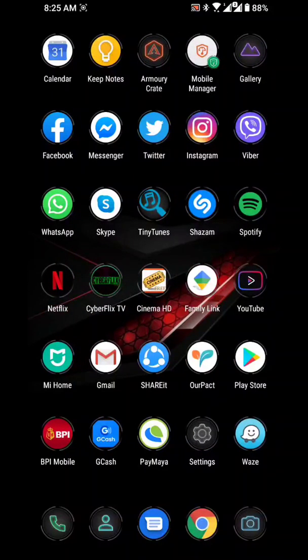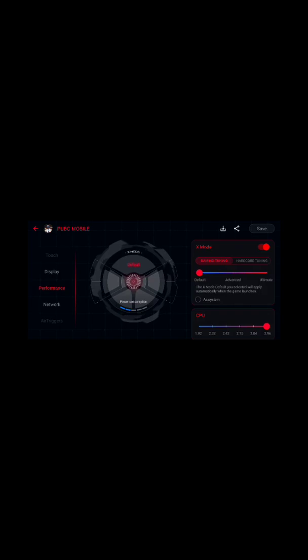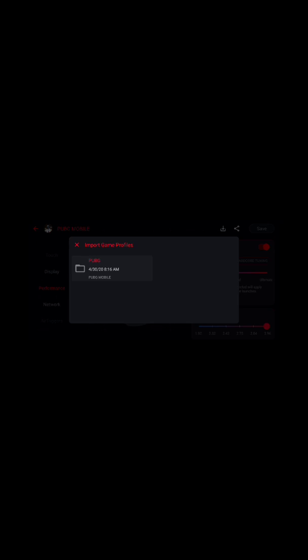First things first, open Armory Crate. As soon as you reach the game PUBG, use quick scenario profiles, and be sure to download the profile that I'll be adding in the description, and save it on your downloads folder. Then just click download, PUBG, and apply.